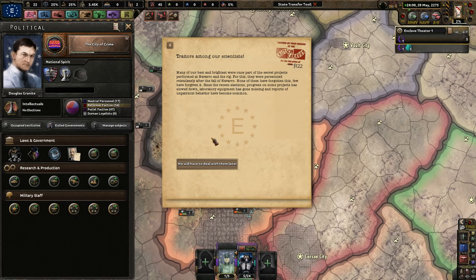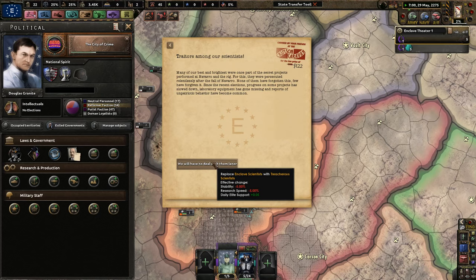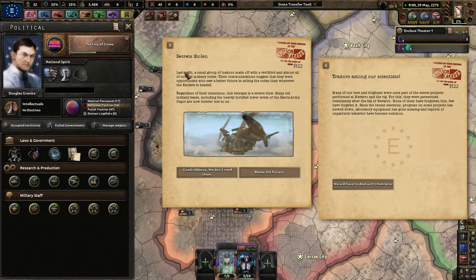Traitors among our scientists: many of our best and brightest were persecuted relentlessly after the fall of Navarro — none have forgotten, few have forgiven. Since the recent elections, progress on some projects has slowed, laboratory equipment has gone missing, and reports of unpatriotic behavior have become common. Last night a small group of traders made off with a Vertibird and almost all of our old military codes. This betrayal is a severe blow — many military bases, including the heavily fortified lower levels of Sierra Army Depot, are now forever lost to us. I'm going to blame it on the purists just because I can, to weaken them.